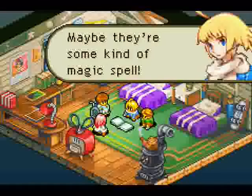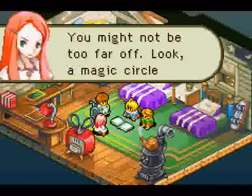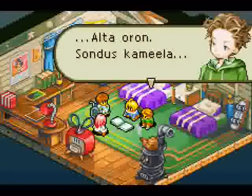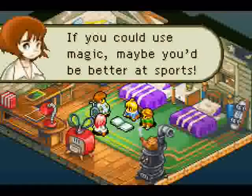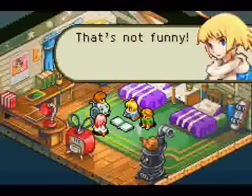Maybe there's some kind of magic. Who would think that's the... You buy a second hand book that you can't read and you immediately assume it's a magic spell. What kind of company do these people keep? Alter Oron. Sondus. Camellia. If you could use magic, maybe you'd be better at sports. If you could make any game real, which one would it be? It's a good question.